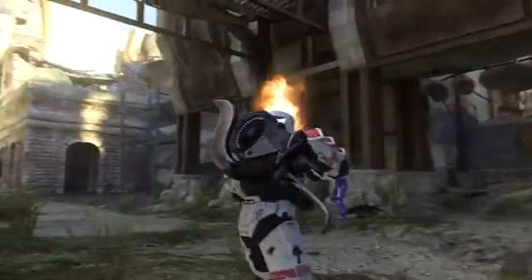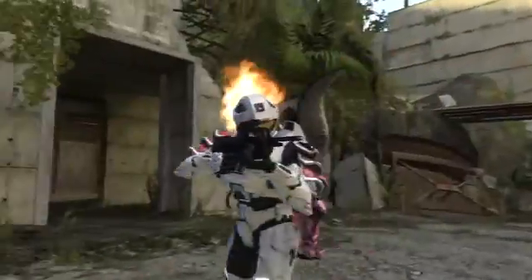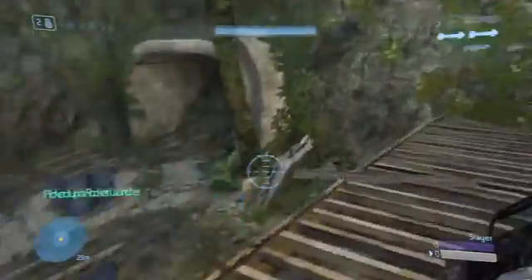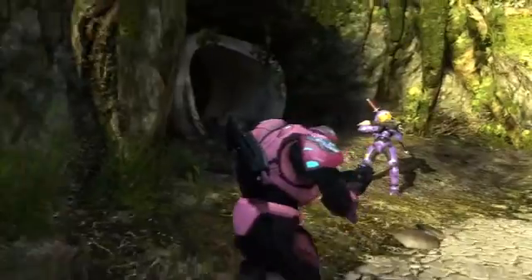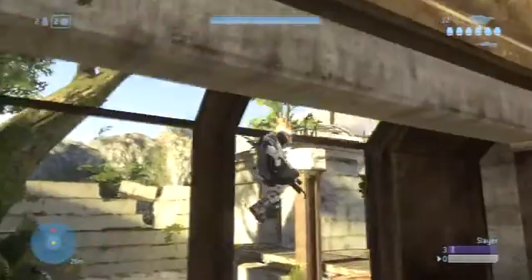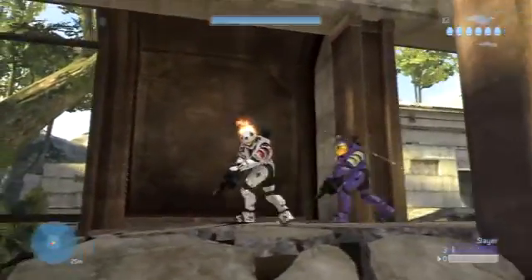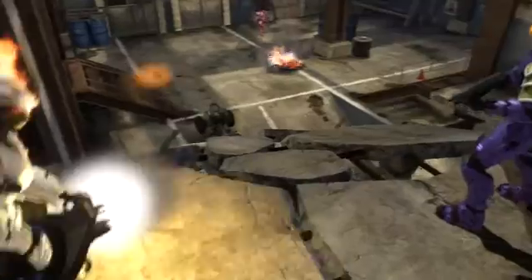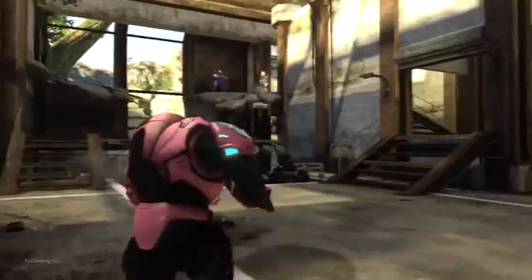There definitely aren't the same weapons placed all over the map. They're more in unique locations. One side starts near the rocket launcher and the other side spawns near the shotgun. If you run in here, throw a power drain down into the center and brute shot the hell out of this area — it really makes it difficult to defend.